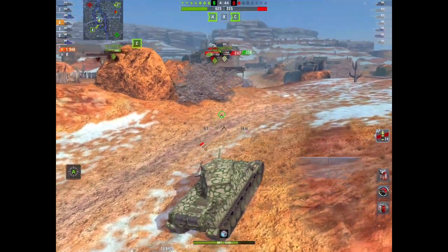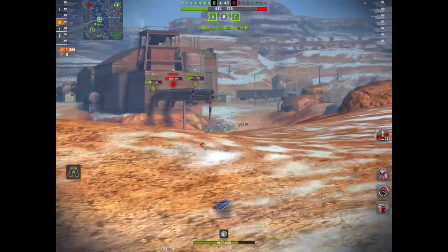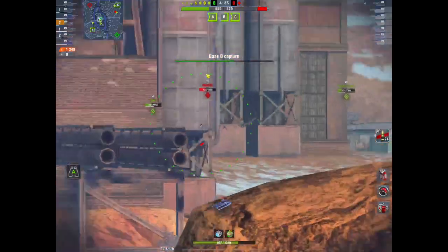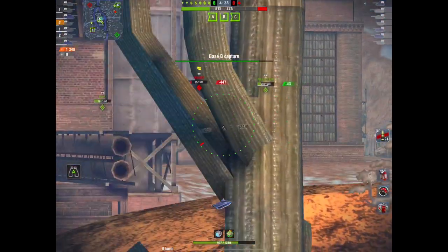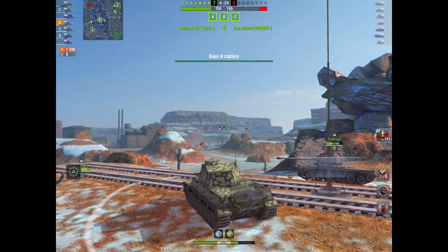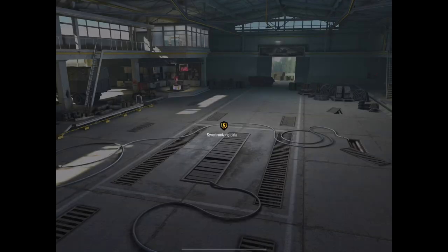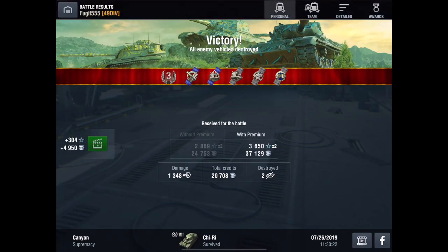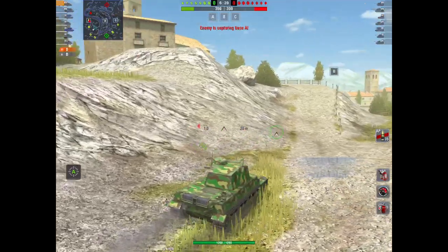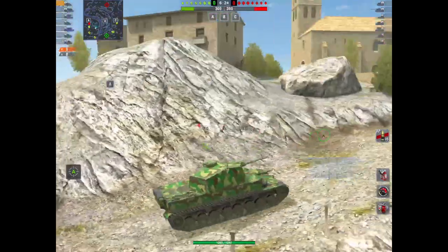If you front-line it, if you brawl in it, you're gonna get hurt. You need to keep it away from the danger as best you can. We've done 1,348 damage and taken two kills. We get a nice third class — we were medium tank, but that's a successful game, and this is how you've got to approach the Chi-Ri.